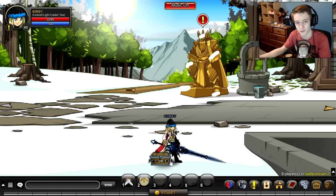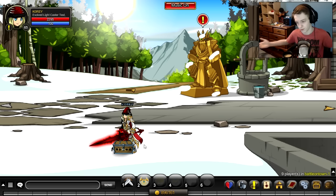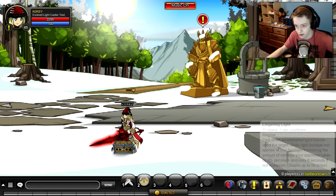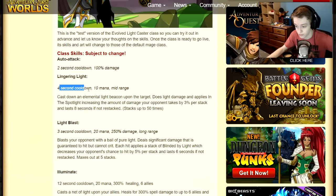It might change later when I get more knowledge on the class, but for now I'm going to use Full Whiz. I enhanced the class Full Whiz — pretty sure it's going to be a full Whiz class. You have a two-second auto attack, which is about average. Your first skill is Lingering Light with a four-second cooldown and a 10 mana cost — very low.